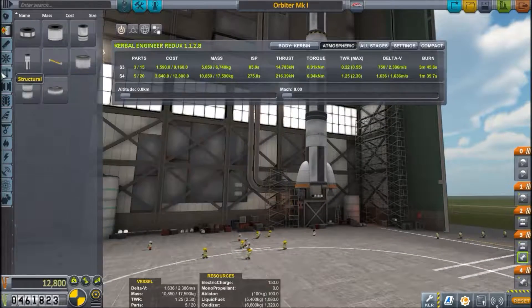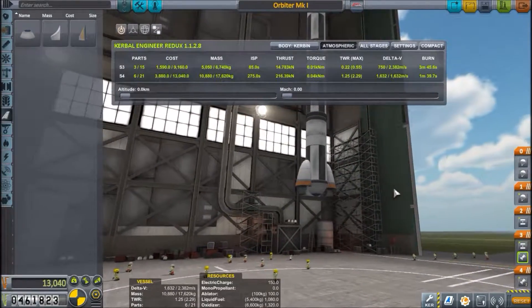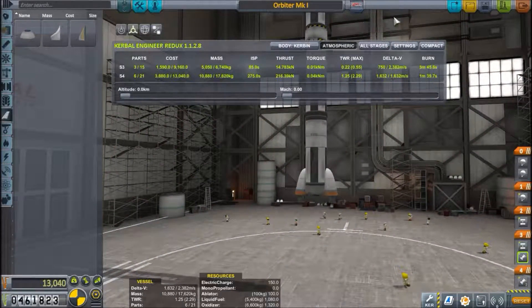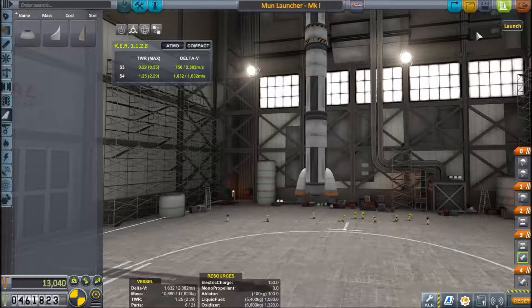Let's put a nose cap here for aerodynamics. Let's see if this will even get us into orbit - it should, it really should. Let's call this the Moon Launcher Mark One. Save. And let's see if this can get into orbit with sufficient fuel to go to the moon and back.